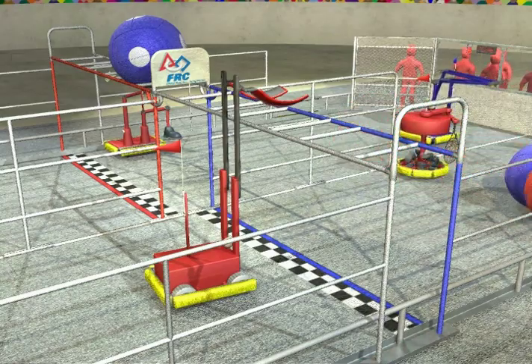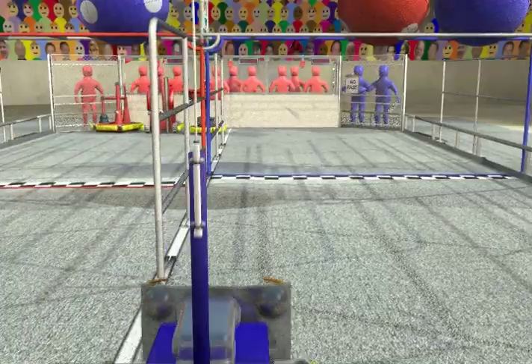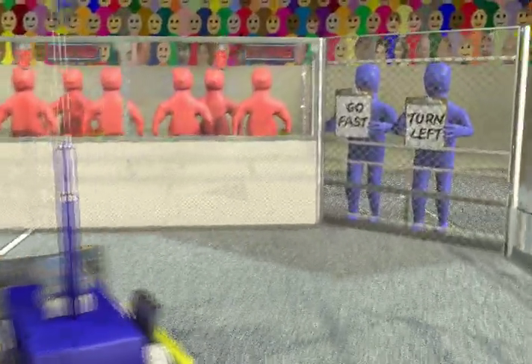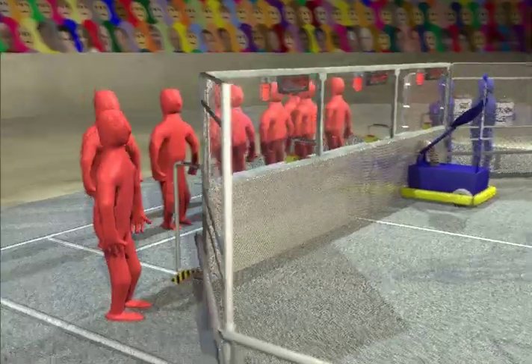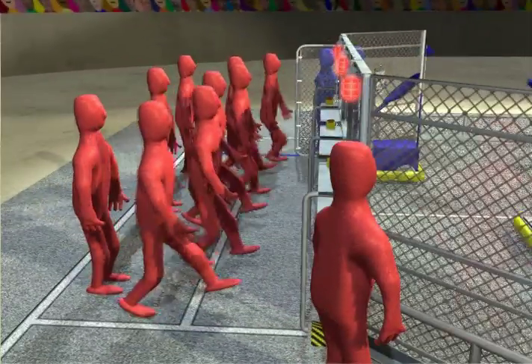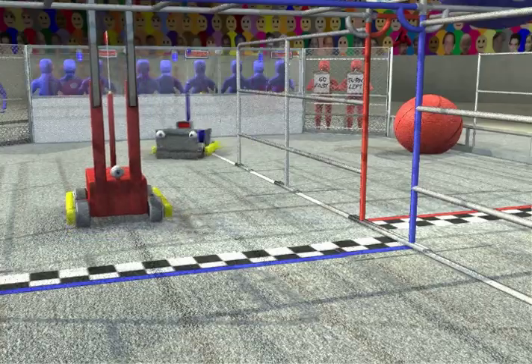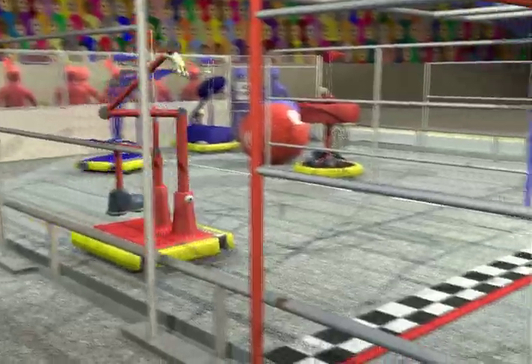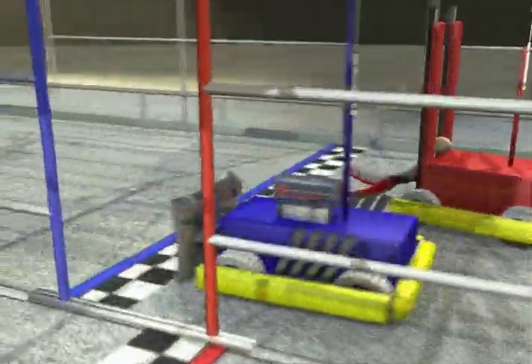During the hybrid period, the Robocoaches can pass signals to the robots to give them cues to alter their gameplay. At the end of hybrid period, the human players step forward and take control of the robots. As the teleoperated period starts, robots continue to race around the track and score points each time they cross their own finish line.